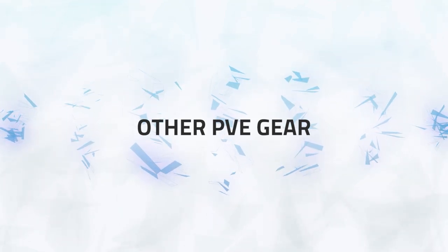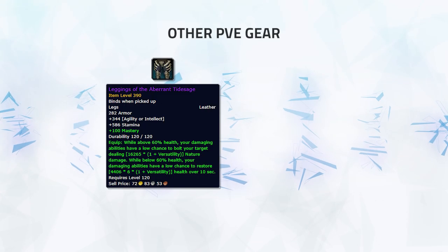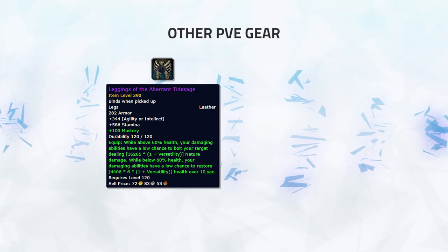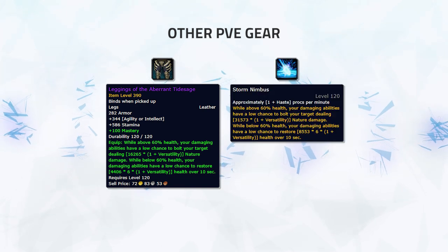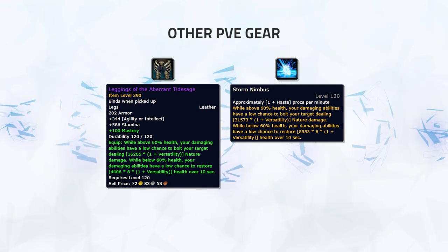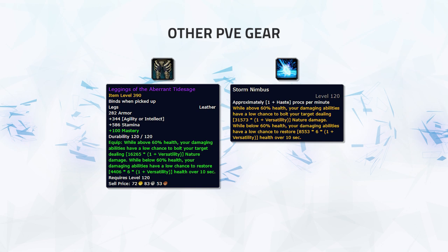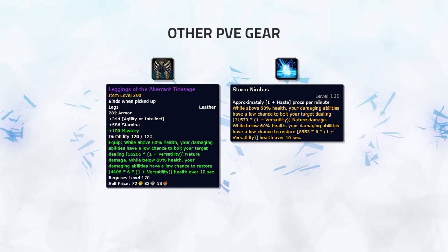There's only one notable piece of PvE gear worth getting outside of weapons and trinkets: the Leggings of the Aberrant Tidesurge. These are last raid tier leggings that are incredibly powerful for all leather wearers, giving a ton of extra damage — especially for Resto or Feral Druids and Demon Hunters. Similar to Cut of Death, it procs randomly, varying a lot in how much damage it does overall in a game. However, instead of a DoT, it deals instantaneous damage in one go, chunking down your enemy quickly. It can also give a bit of extra healing when lower on HP, which is a nice bonus when vulnerable to dying.